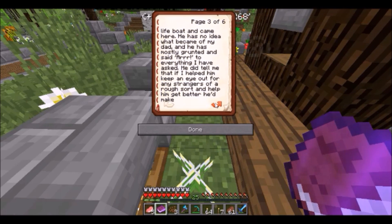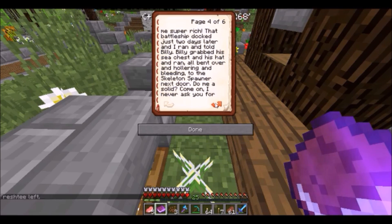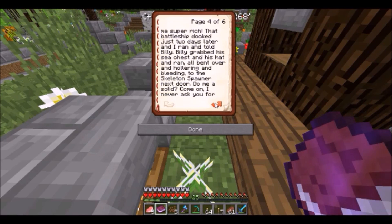I'm going to buy from my alt, craftymat130h, two stacks of white wool. I'll look at the sign, right-click, and I just bought one stack — I just bought two stacks. Yay, I now have two stacks of white wool! The B means buy and the S means sell. This is what is called a sign shop — if you want to buy you look at the sign and right-click; if you want to sell an item then you left-click.